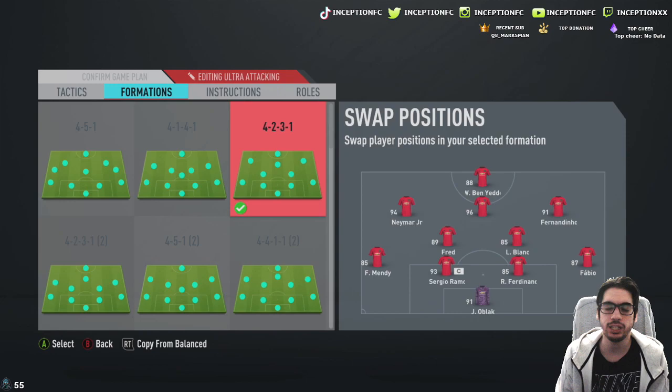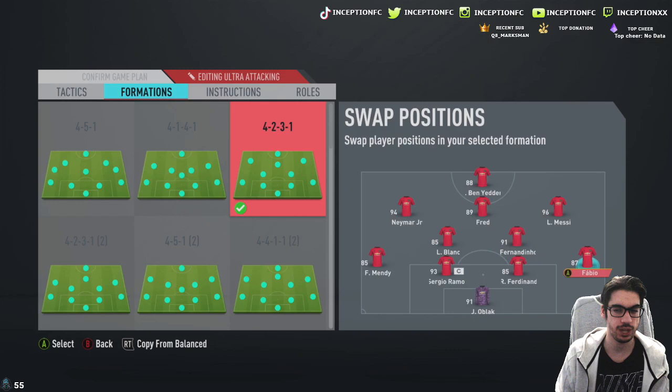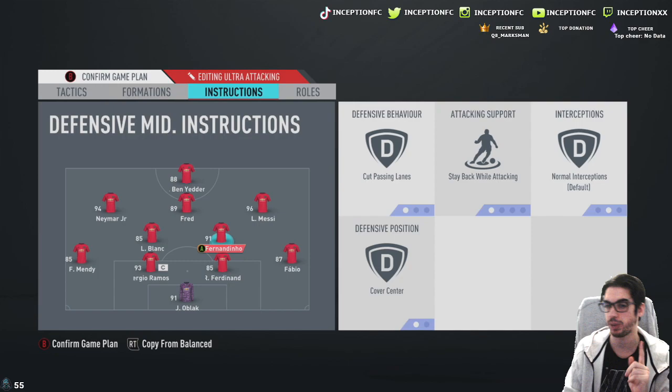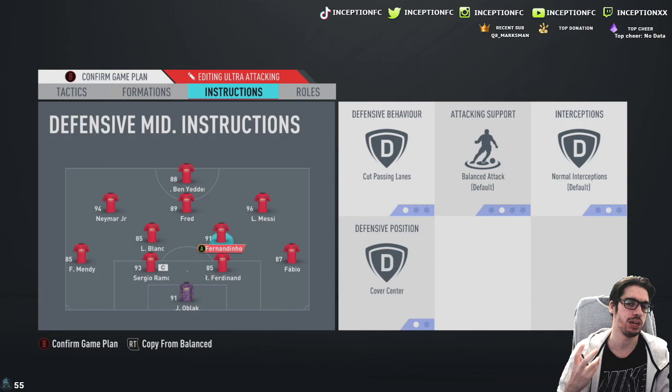We're going to go ahead and have Fred in the CAM position. We're going to be using Fernandinho in the right center defensive position first. We're going to use him in the right center defensive position first with the instructions of cut passing lanes with his interceptions — could be very interesting to try out. No stay back while attacking because we want to see what he's like pushing up, coming back. And then we're going to have Laurent Blanc just be on balance, making sure that he's on stay back while attacking, cover center.